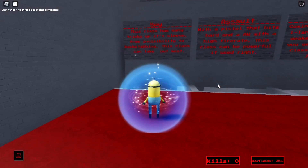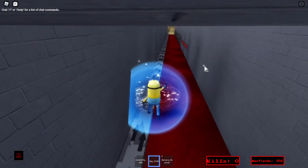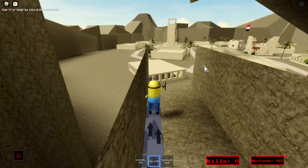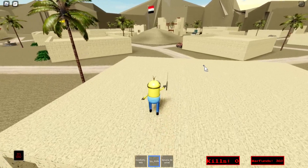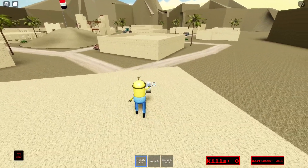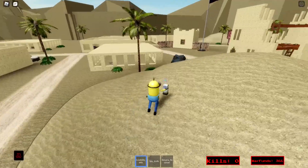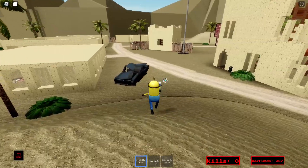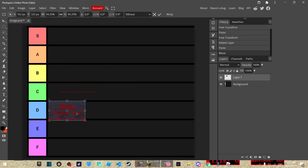First up is the spy class. This class gives you the invisibility milk, a spy knife, and a banana revolver. This class is good if you want to be sneaky — if you're more of a sneaky kind of player. As you can see with the invisibility milk, you can become invisible, but for just a short amount of time. That's my reasoning on why this class is an easy D tier.